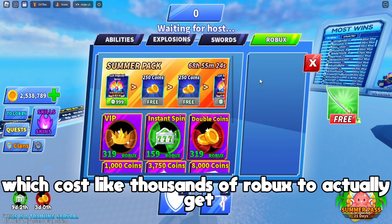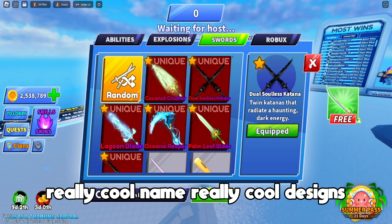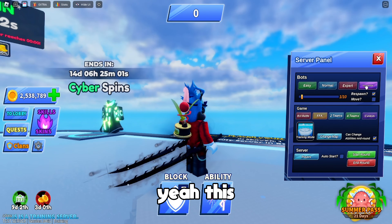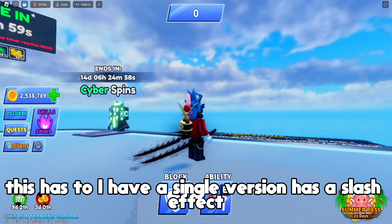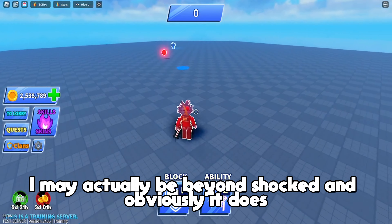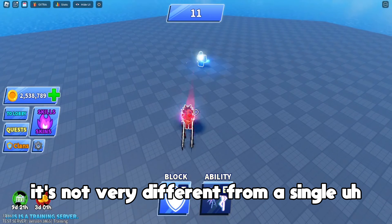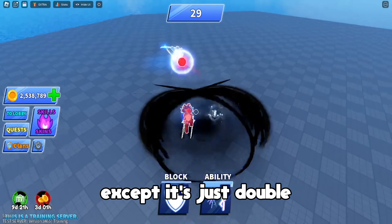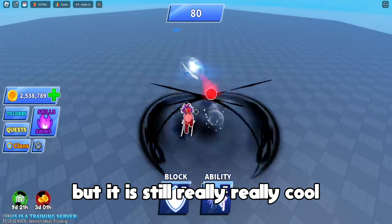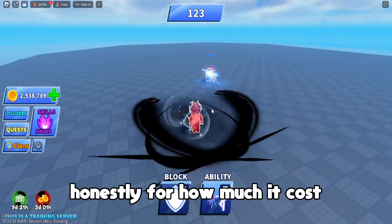Now I'll go ahead and show the last one — the dual soulless katana, which costs like thousands of Robux. Really cool name, really cool design — look at it! The little detailing on the side. Since the single version has a slash effect it's basically a 99% chance this one does too. And obviously it does! Look at how cool it looks — it's not very different from the single version except it's just double, which I mean, I feel like it could be a little bit cooler, but it is still really really cool.